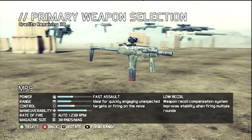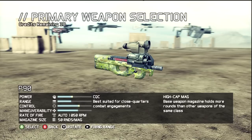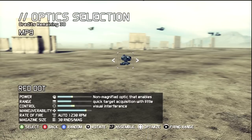The new addition is the MP9, which is a fast assault weapon with very low recoil, which is pretty good. It's very good with those special missions, and you can compare it with the P9. The P9 is always my weapon of choice, but I'm trying to get familiar with the MP9, and so far I'm very impressed. It works pretty good.